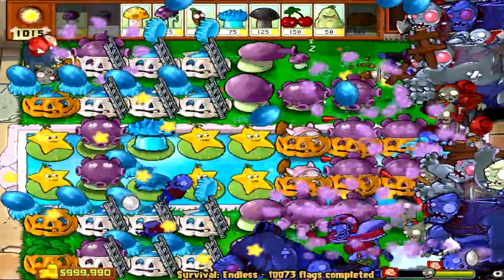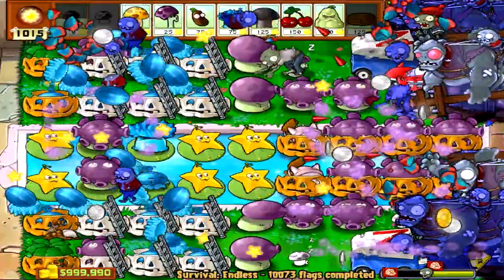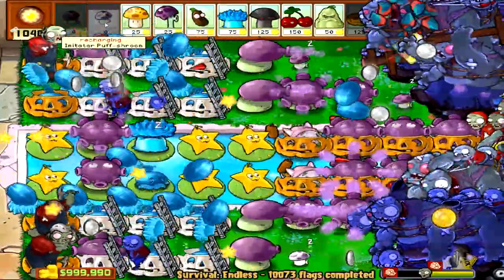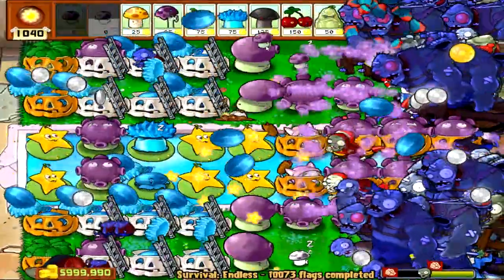We are also maxing out on lanes 2 and 5 with Wintermelons and a Fumeshroom, and by the way, the Fumeshroom is very important here. I've tried this build with a Wintermelon instead of the Fumeshrooms in lanes 2 and 5, and the Jags ended up exploding. With this one Fumeshroom, it will be exactly enough to shut off any Jag-in-the-box explosions, while the four Wintermelons will take care of the Giga Gigantulas.